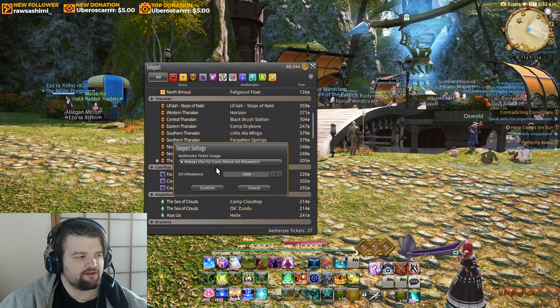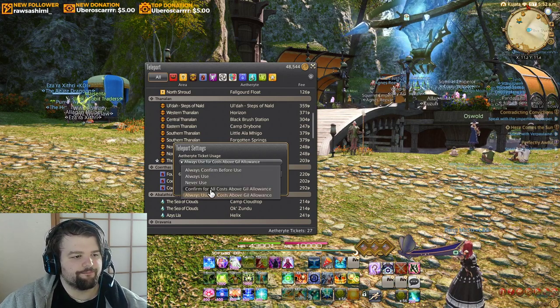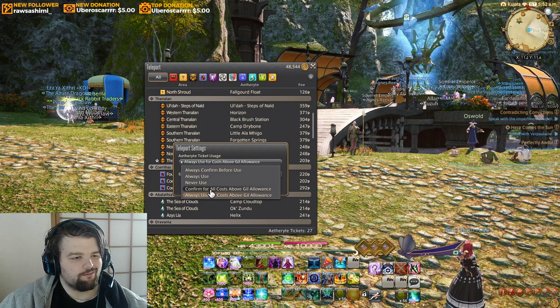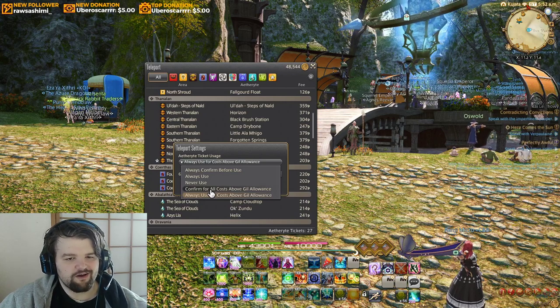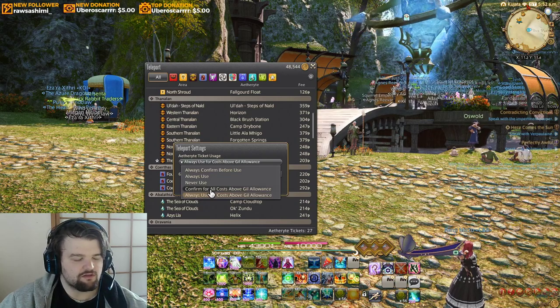I set it to always use for a thousand gill, so they won't ever pop up the message. But if you set 'confirm for all costs above the allowance,' that would be in case you decide you're going to be teleporting a lot and might as well use a ticket, or if you're just going to teleport once and want to save the gill.